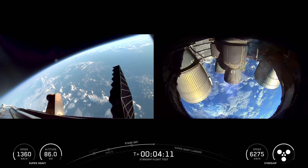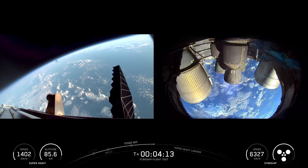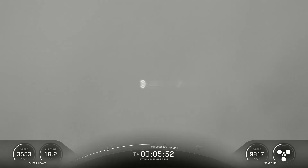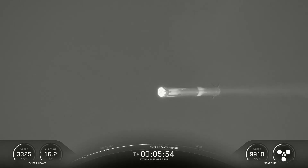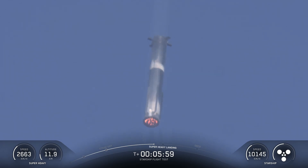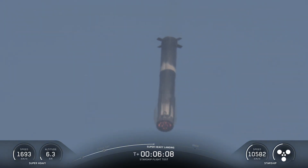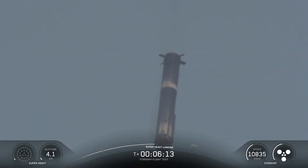These six ship Raptors are going to continue firing for about five more minutes. As we're starting to get into the denser part of the atmosphere, the booster is using four hypersonic grid fins to guide itself through atmospheric entry towards its landing site. We're just about 20 seconds away from landing burn start, where we'll first ignite the center 13 engines, then bring that down to five to slow down the booster for landing, and finally down to three.